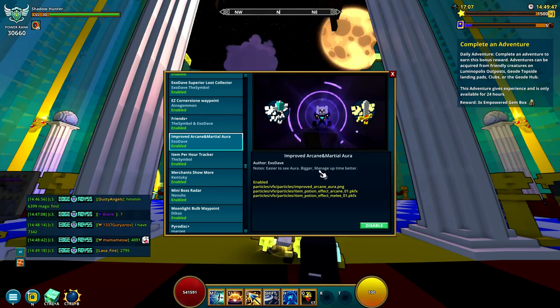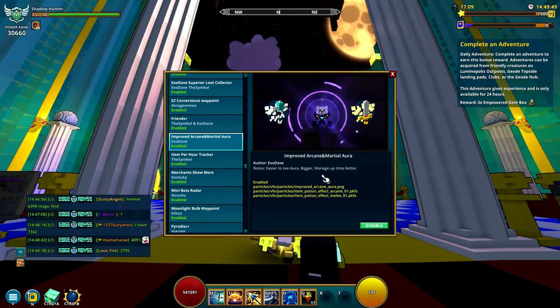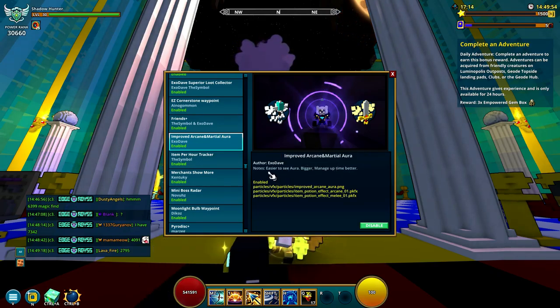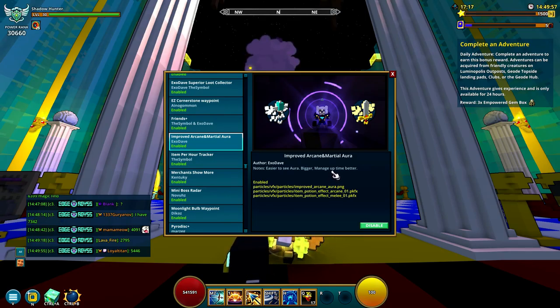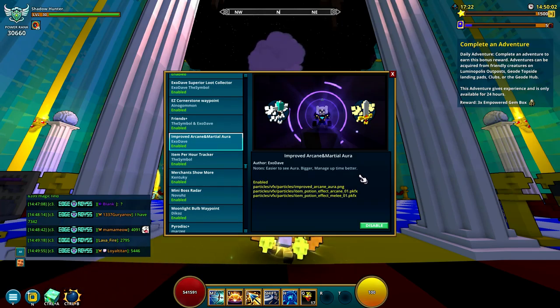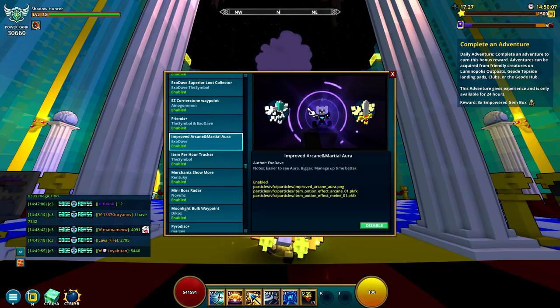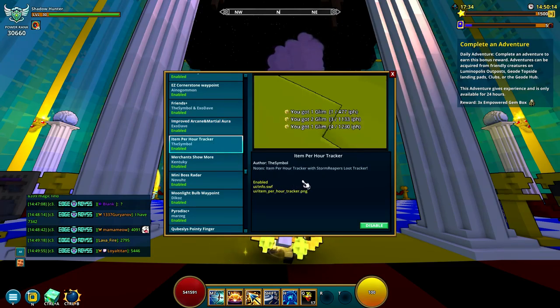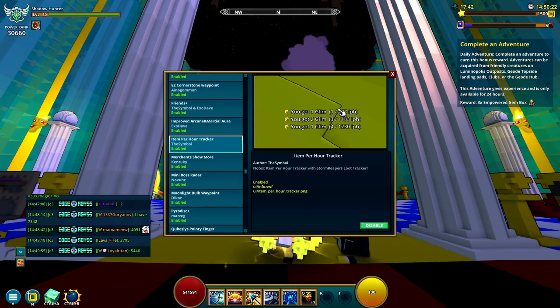Next is the Improved Aura for Arcane and Marshal Auras. When you use it, it shows you a different look. It doesn't do much but makes it a little more interesting to look at. There's a ton of these out there and you have to find the one that fits you. You can see the Aura bigger and manage uptime better. It's not required at all, just a tiny little thing.